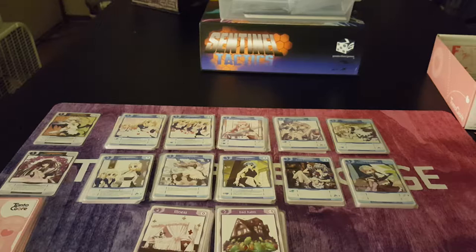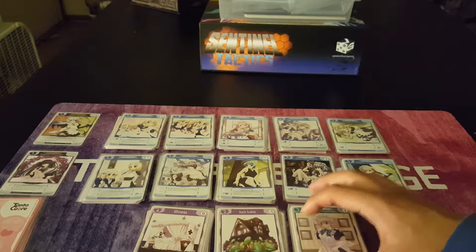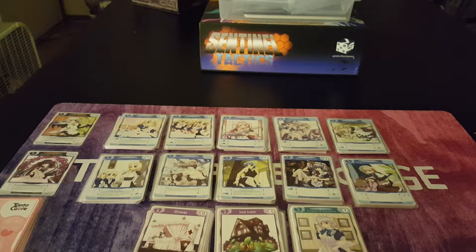There are two more maids we did not pull out — they're victory points. So we have Colette, who's worth one victory point. The more of her you have — if you've chambered her the most times — you get five bonus victory points. Then there's Marianne.